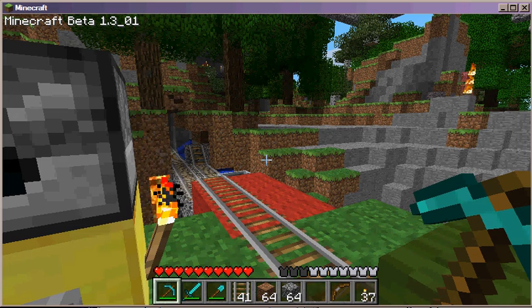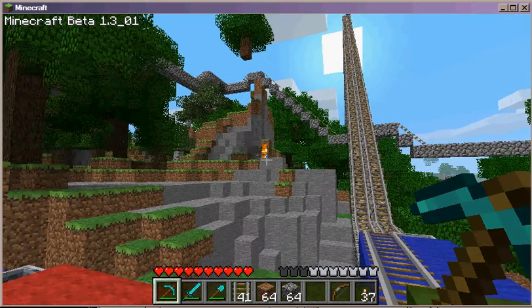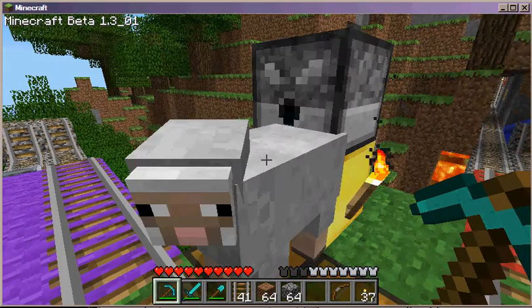If you notice down at the bottom there I've got a whole bunch of parts. Oh, before he burns up — see that thing bouncing there? Sunlight kills certain monsters. Zombies and skeletons actually burn in raw sunlight, so you are actually seeing that happen right now.